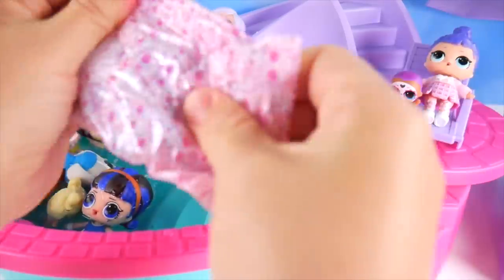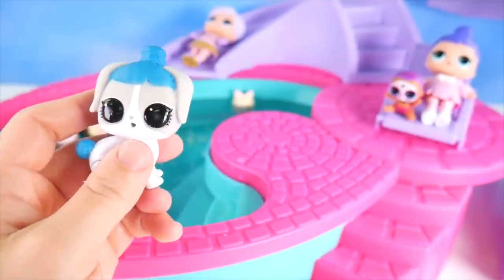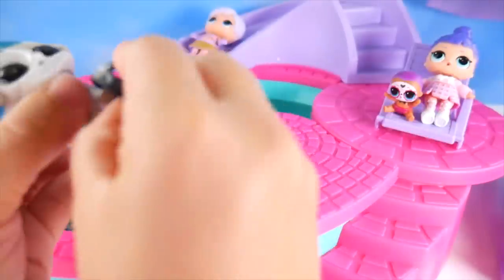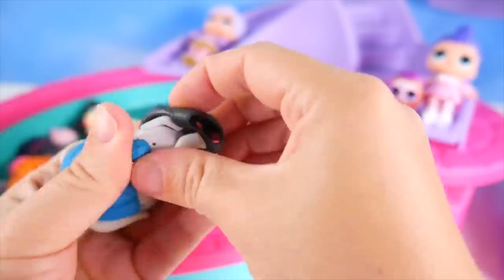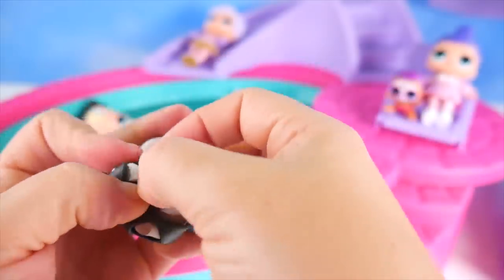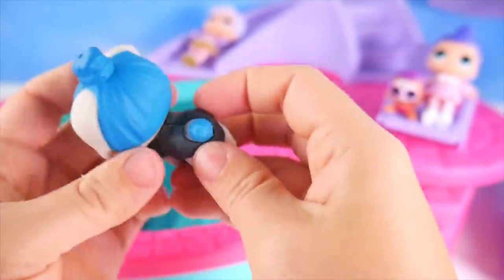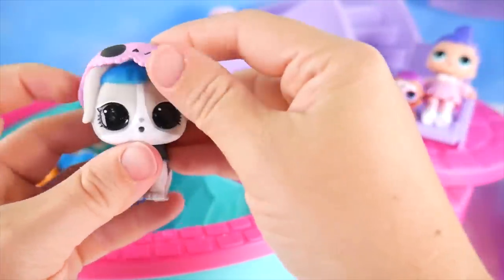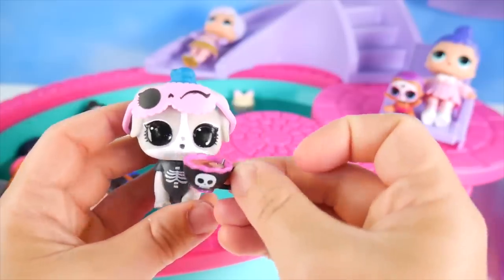Now let's check out our pet — Sleepy Buns! I'm gonna get Sleepy Bun's outfit on. It can be a little tricky to get on an outfit that has to go around all of the paws. Got a little spot for the tail — that's really cute! Maybe we can put our little eye sleepwear up here, but she's not sleeping right now — she's gonna have fun! And I guess this is our Sleepy Time Tea, a little bedtime tea!